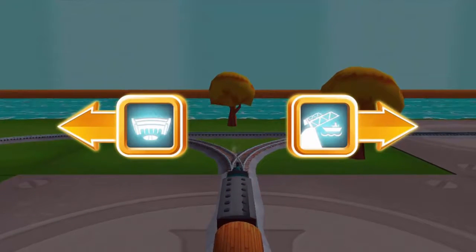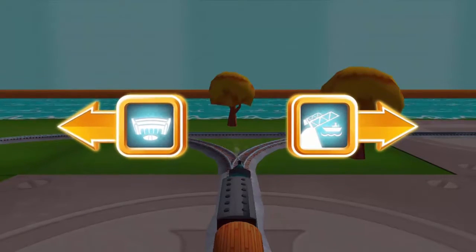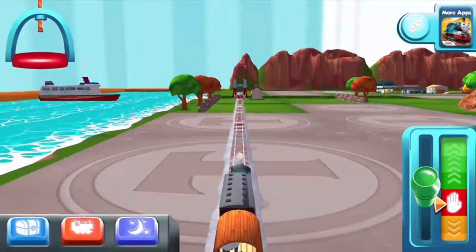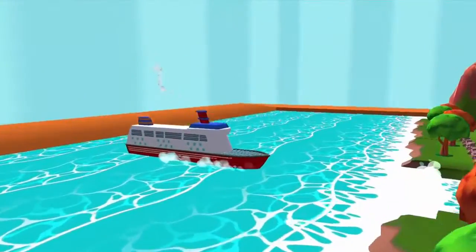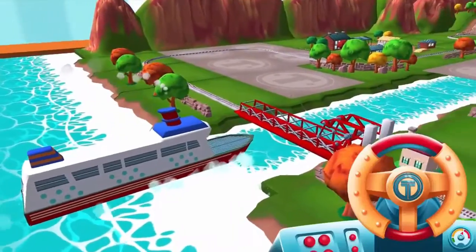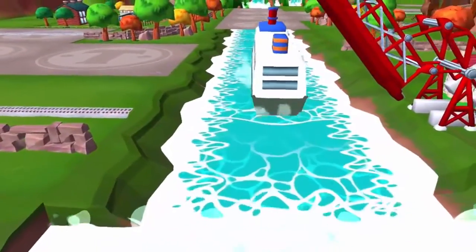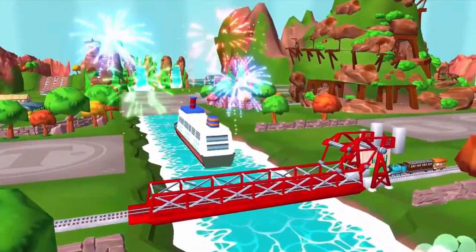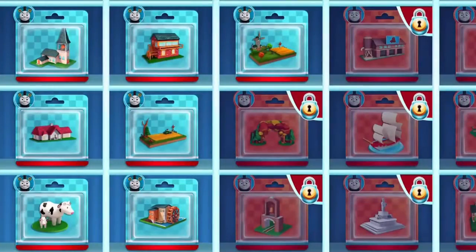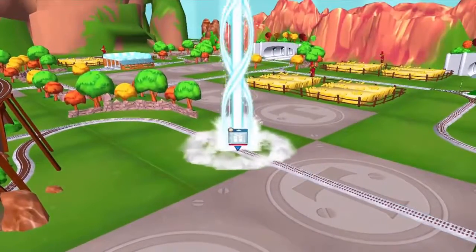Where should we go next? Right leads to the rolling bridge. Left leads to Tidmouth Sheds. The rolling bridge is right over there. The boat has to make some important deliveries, but you wind up the bridge so it can pass. Good job! You helped your engine be really useful. Take your pick of any surprise you like.